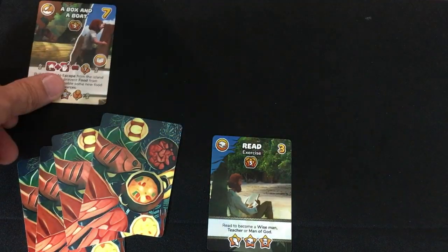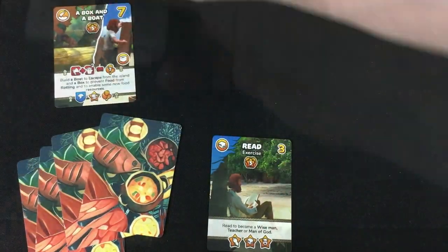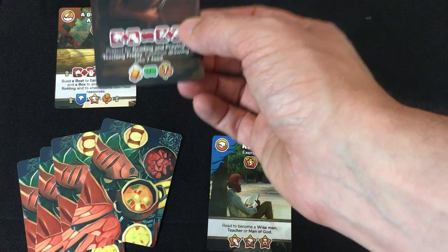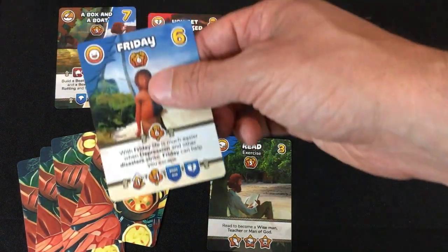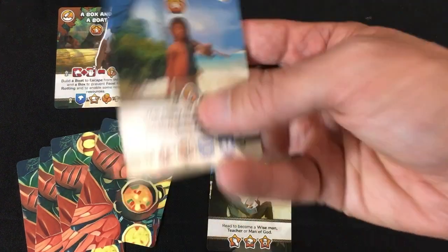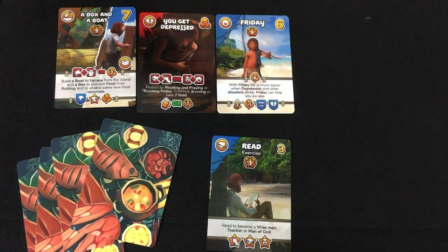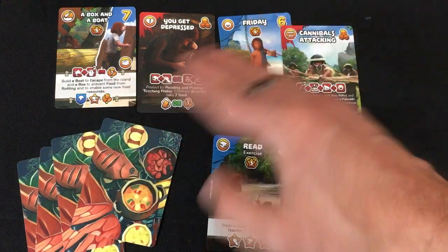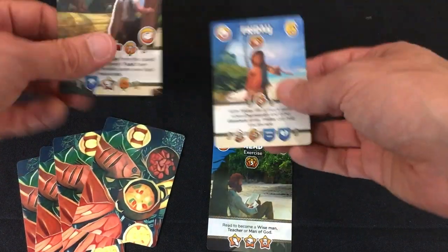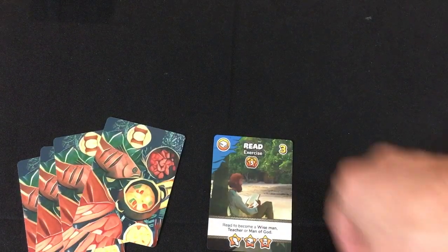I pay another food and am doing okay. Then another victory point card: a box and a boat — two great items requiring an axe and two wood. I don't have that, and while there's an alternative cost of seven food, I can't afford it. Then a depression threat card and Friday — Friday is huge. He lets me take two cards every turn instead of one, but forces me to eat two food every turn instead of one, and he costs six food to get. Not happening right now. A second threat appears, both three-skull threats I can't deal with. The AI gets Friday — that's two of 12.